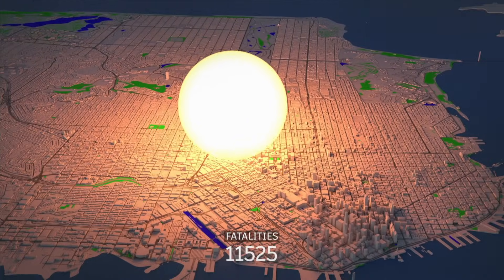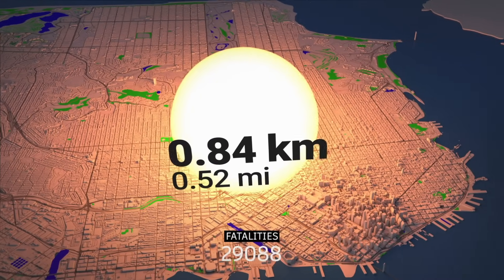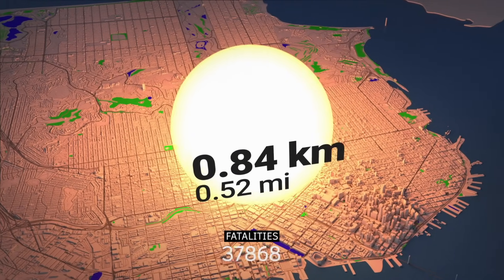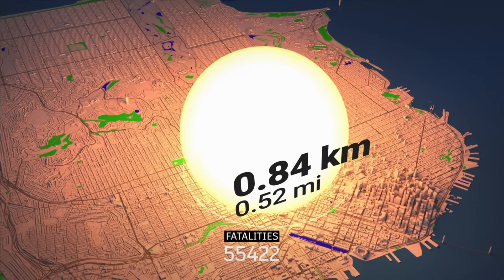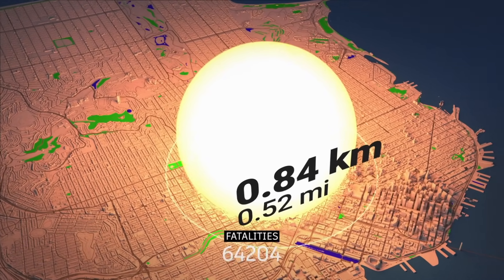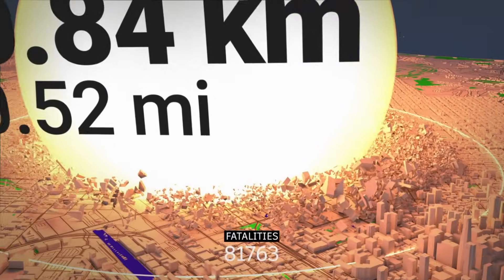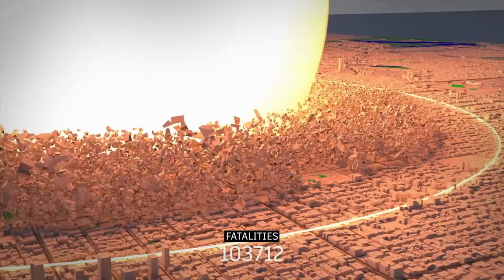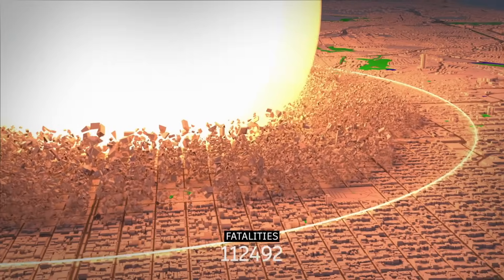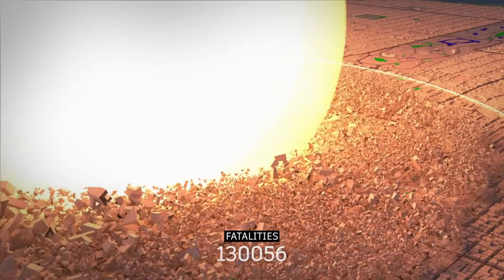Anything trapped inside that fireball is instantly vaporized. In our simulation, the epicenter of the explosion is the Civic Center, a neighborhood with many government buildings. For those inside the fireball, it's instantaneous — they won't even realize it. Within a 5-kilometer radius of the epicenter, Chinatown, Embarcadero, Potrero Hill, and all areas west to Richmond will suffer the greatest destruction.